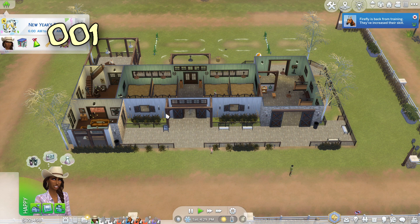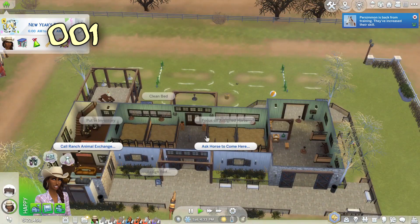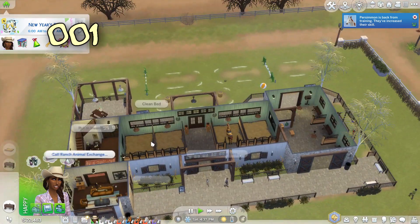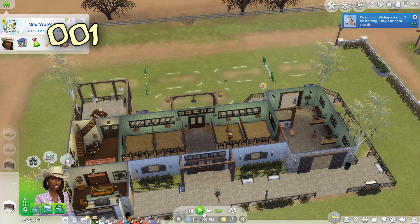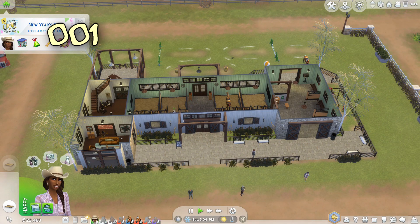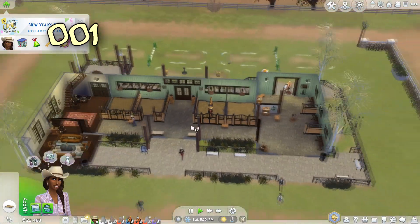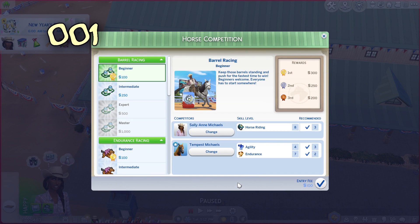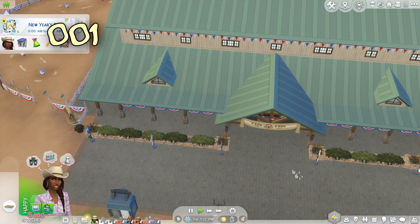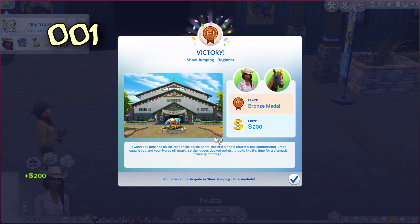Let's get Firefly and Persimmon over for a drink and a sleep so they'll be a lot happier. Tempest is actually feeling really good - let's get Tempest off for a competition. We've got Beginner Gold in Endurance, so we need to do Show Jumping and Western Pleasure. Let's do Show Jumping - making progress! Frogs, rats - that's fine, we can try for more tomorrow.